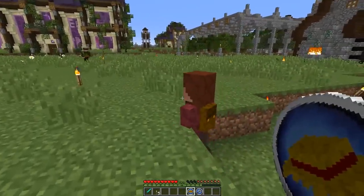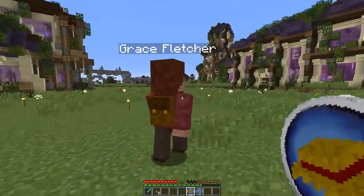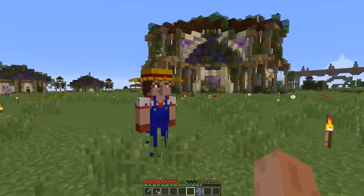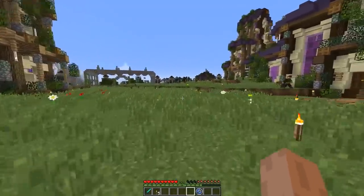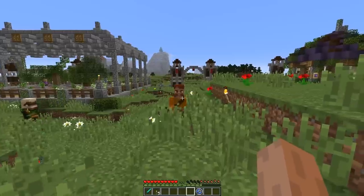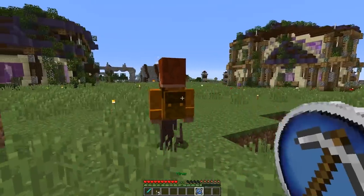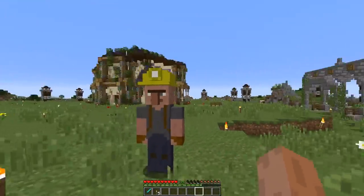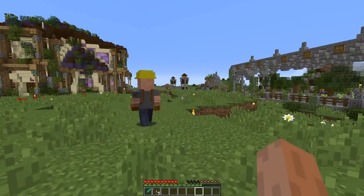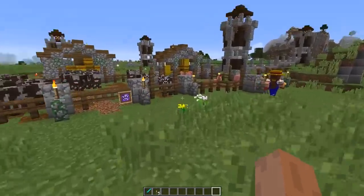Grace, go help feed the animals - with the name Fletcher it's almost like she should make arrows! Jairus, your teaching days are over - pick up a pickaxe and go find me some iron. Two ranchers now - they're going to be able to keep up pretty well. You can go into each pen and the animals that are village animals glow.